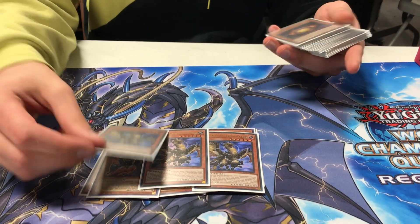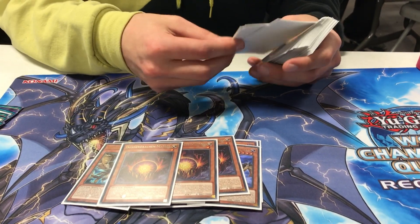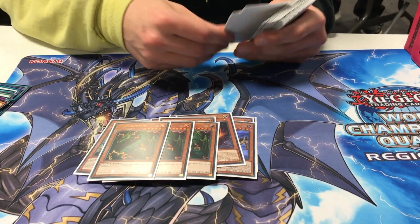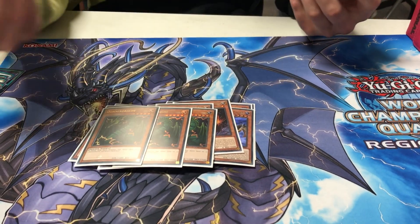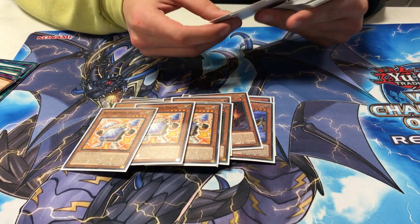3 Hawk — no explanation, it's Monster Reward. 3 Matrix — it's the only Normal Summon aside from Solar. 3 Thunder Dragons — it lets Titan pop seven times in a turn. Broken. 3 Solar — best starter.